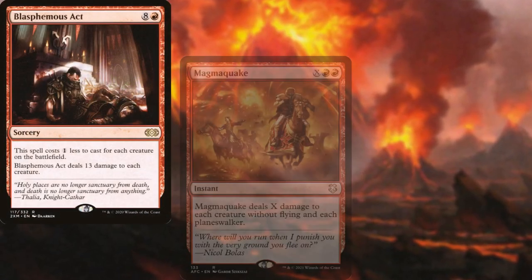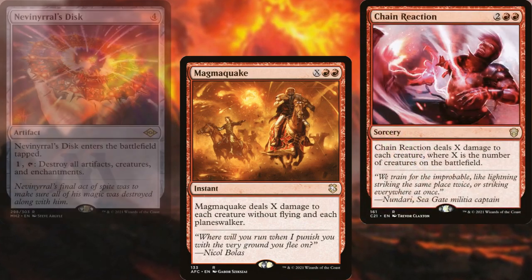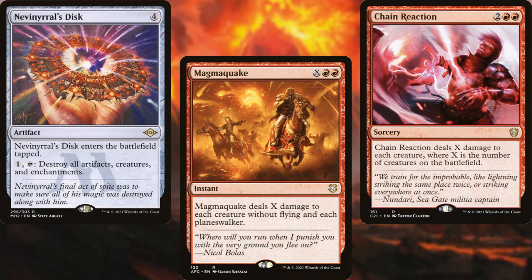Blasphemous Act, Magma Quake, Chain Reaction, and Nevinyrral's Disk all help to clear the board if things get out of hand.